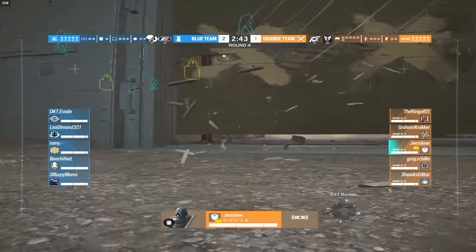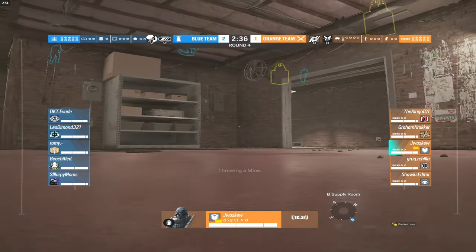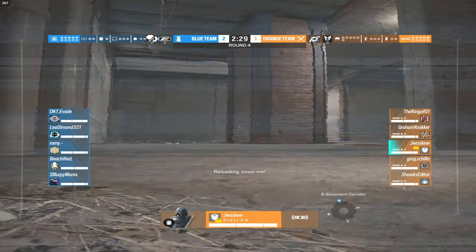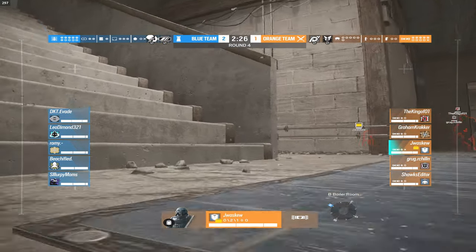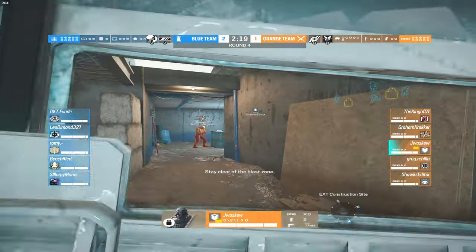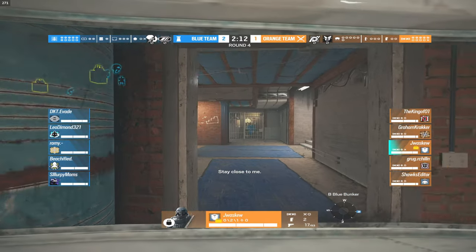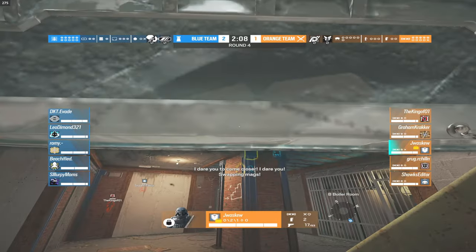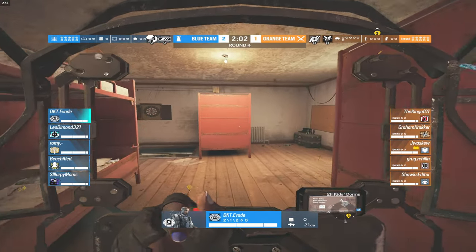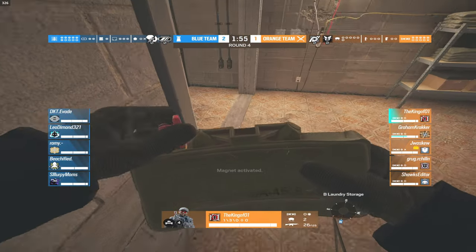Round number four. The orange team thinks the site is downstairs so Jay checks it out, but he'll quickly realize the site is actually upstairs. With the side swap, the VIPs are now playing the opposite characters — Jay on Montagne and DKT on Clash. The orange team is not playing as together as they should be, being down in round count. The blue team has all players hovering around DKT exactly as they should be, while the orange team is very spread out.